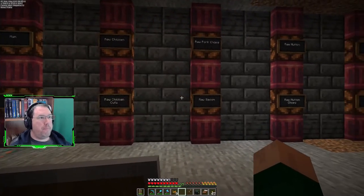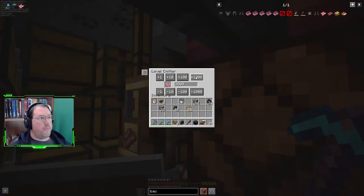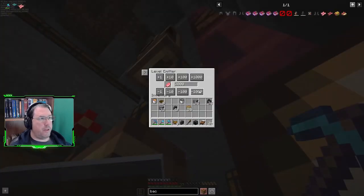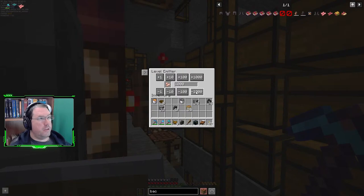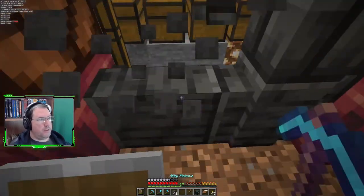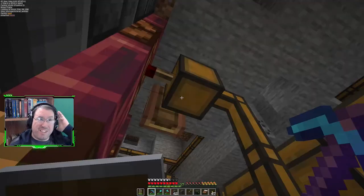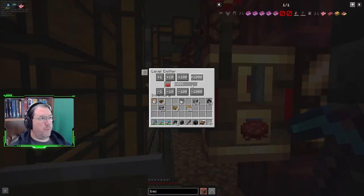All right, raw bacon — yeah, because I think I set this to 3,000. Let's take this actually down to 1,000. And the raw pork chops — same thing, we're going to dial this back to 2,000. I should probably do the same thing with the chicken. And yeah, we'll do this with the mutton and the beef here as well. Let's take that down to 2, and then this one down to 1,000. Because unfortunately, yeah, it's just too much.